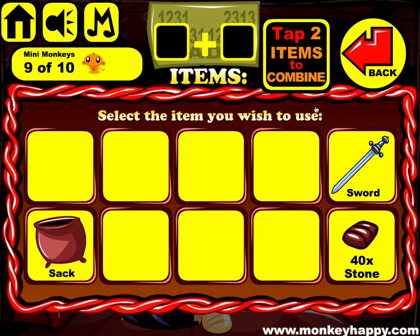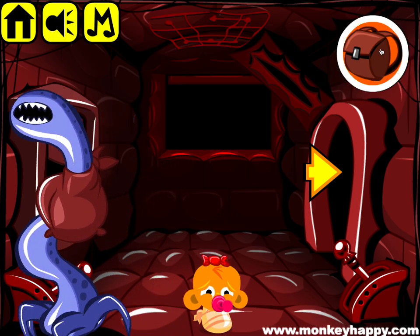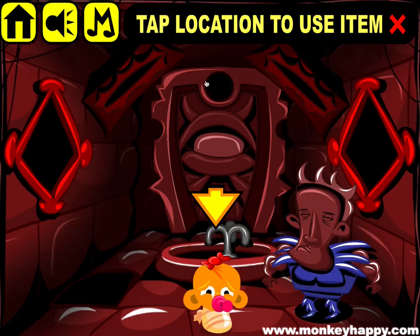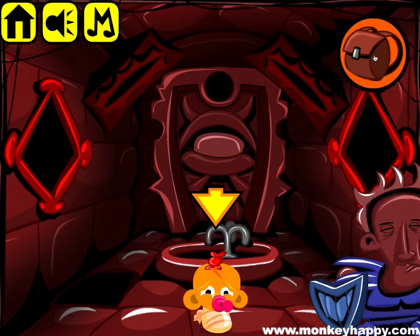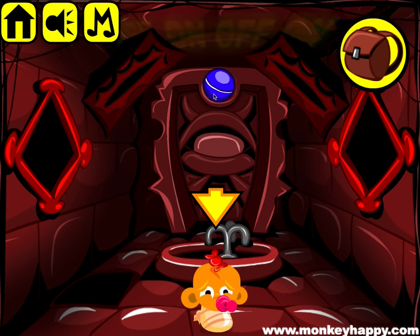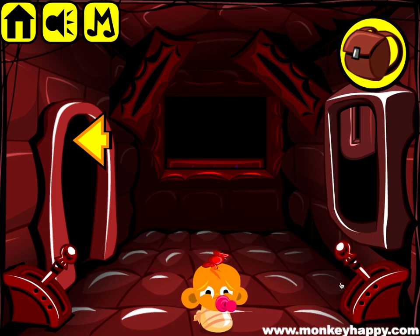Okay, we've got 40 stones to put in the sack and give to the monster — he happily walks away. Combine the sword and the shield and give it to this guy. Put the two orb parts together and put them in here. You can see off on off on, and we go to A and B — so off on is zero one zero one, off on.